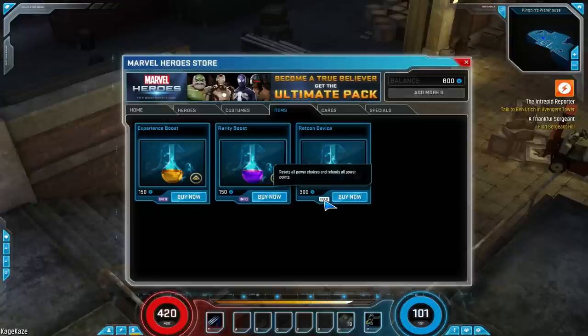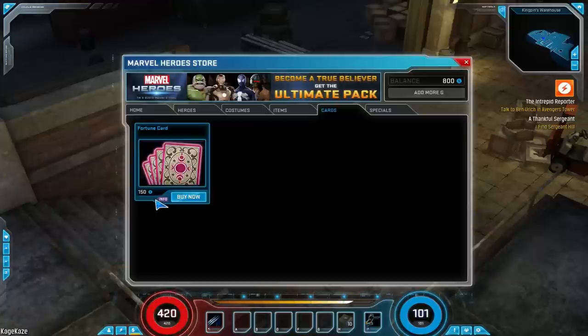There will be a way to respec your powers. There's also this random item here — it will give you a random retcon, experience boost, rarity boost, or a costume for only 150G. So if you want to roll the dice, this is the way to do it. That's not bad — 150G for a chance at a costume. Keep in mind though, you might not get it, and I don't know how often that will happen.